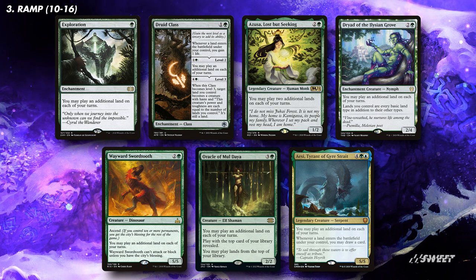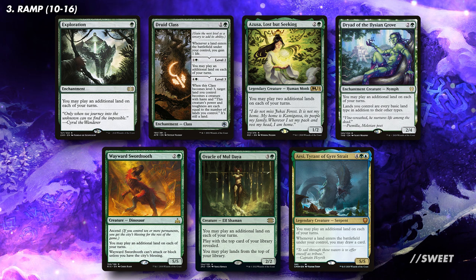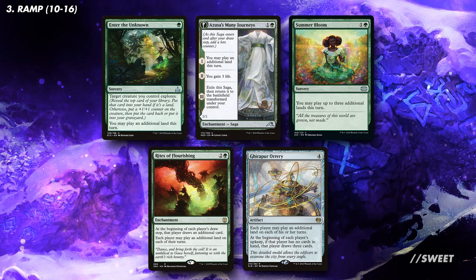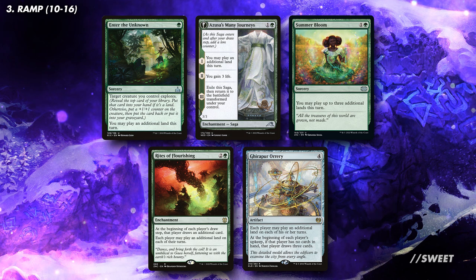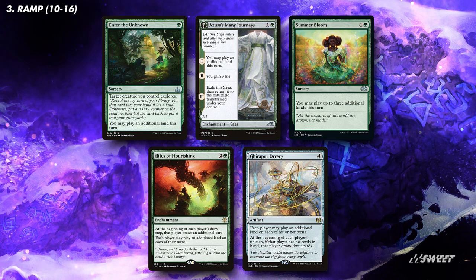On screen here are probably the best ones that we can run. Exploration is a classic but it is a little pricey. You have Druid Class which is less efficient, but in Commander where we have time to get it to level 2 it is a great budget option. Azusa, Lost but Seeking is the most impactful out of all of them. You then have Dryad of the Elysian Grove which has great added utility by letting it fix us. Wayward Swordtooth is a solid beater. You also have Oracle of Mul Daya which is a nice redundancy for our commander, and then you have AESI which we'll be mentioning again in our card draw section. Next up we have effects that are still good but aren't as efficient. Enter the Unknown, Azusa's Many Journeys, and Summer Bloom are all great one-time effects that put some extra lands into play. You then have Rites of Flourishing and Ghirapur Orrery — these let everyone, including our opponents, play more lands. We'll still get more use out of them and like everything on this page these are really good budget options.